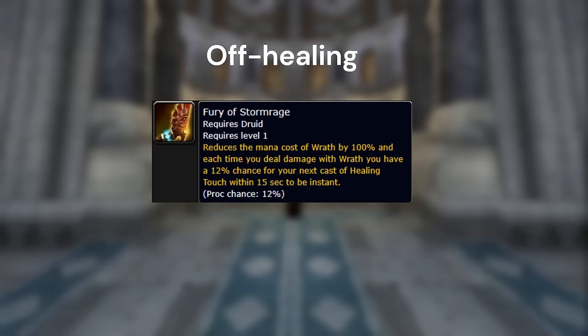Since you'll be getting a bunch of Fury of Stormrage procs and will likely have a large amount of mana during the fight, should the raid leader or healers ever call for help you can throw out some instant-cast heals. This is a nice piece of utility that's unique to Balance Druids, and if you enjoy the hybrid playstyle in a raid, that's something you can do as well.